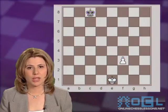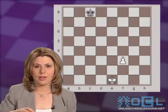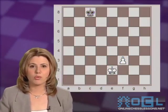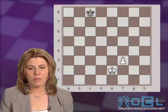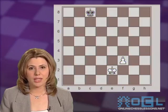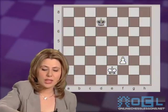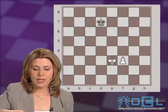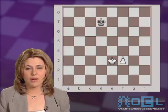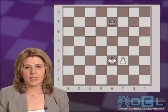There is only one correct move here. If white makes the mistake by playing the most natural move, Ke2, black will save the game, because when the king will get in front of the pawn, black will be able to get the opposition. After Kd7, Ke3, and now very importantly, distant opposition with Ke7.